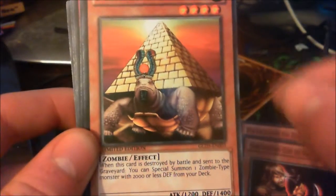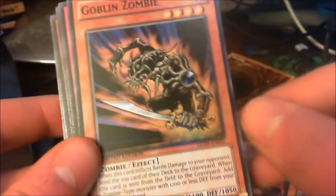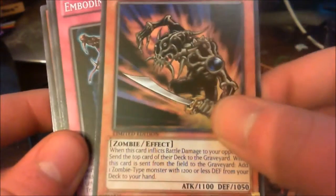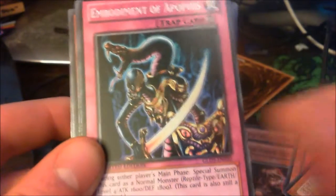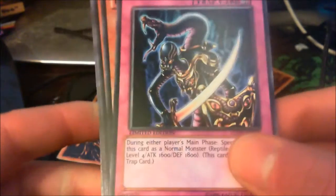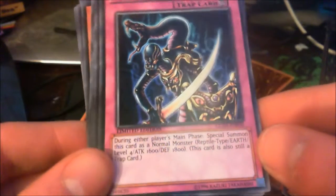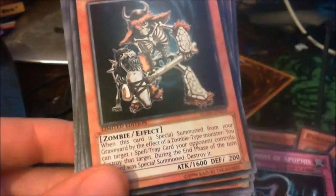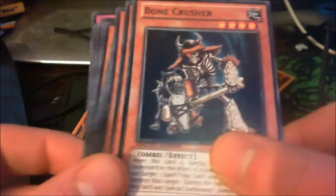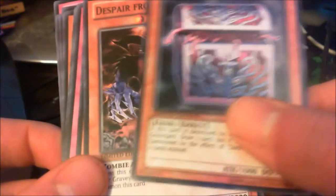Pyramid Turtle. Goblin Zombie. To be honest, I judge whether a card's good or not by the picture — if it looks cool, I like it. I haven't played Yu-Gi-Oh in a while. That's quite a cool card. Bone Crusher.